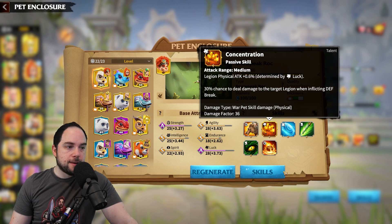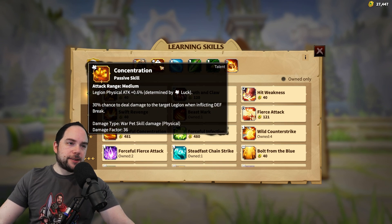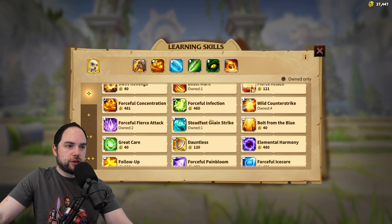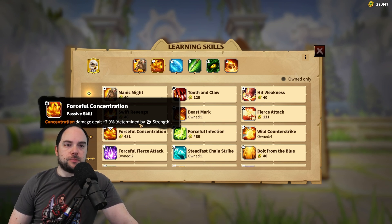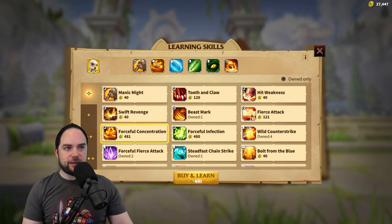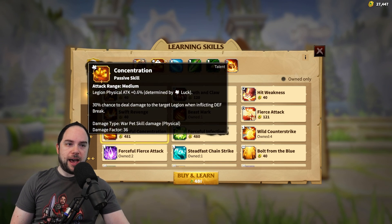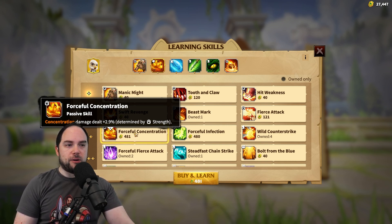The obvious skill to grab on your Snow Peak Rock is something that enhances the damage you're doing — Forceful Concentration, which increases damage by 2.9% based on your strength. Now, the most important thing is getting the main Talent Skill. All Forceful Concentration does is enhance that skill by 2.9%, so compared to just having the main skill, this enhancement is very small — very, very small.